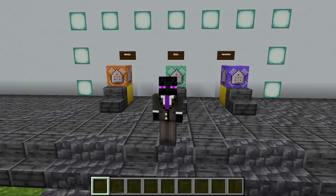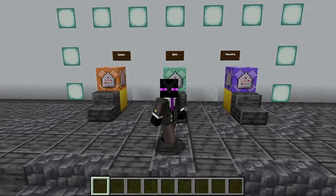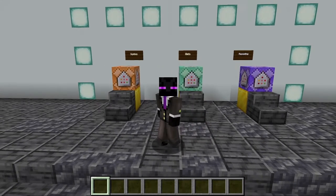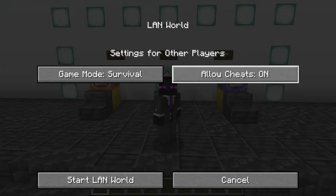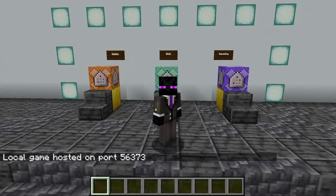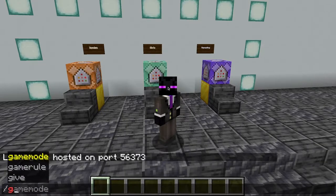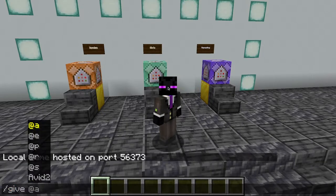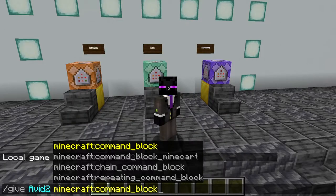If you're on a survival multiplayer server, you want to make sure that you have commands enabled and that you have access to the give command. On a single player world, if you don't have cheats enabled, you can always open to LAN, click allow cheats, and then start your LAN world. In order to give yourself a command block, you're going to type the slash give command, then type at S or your name, and then type in command block — Minecraft command block specifically — just like this.